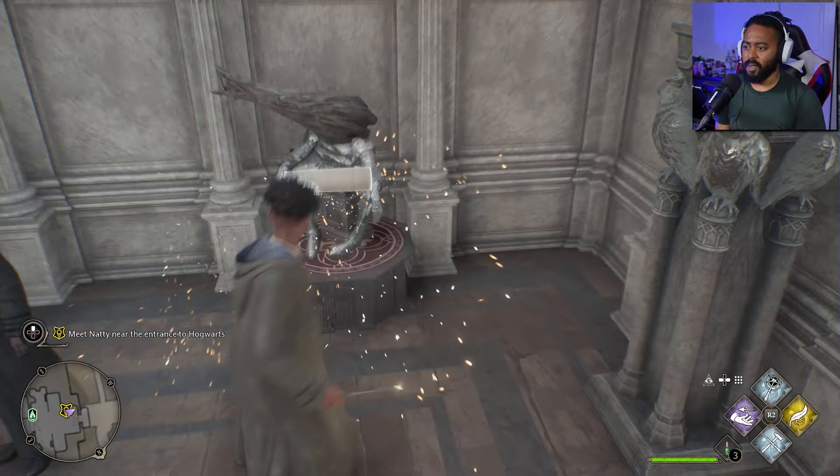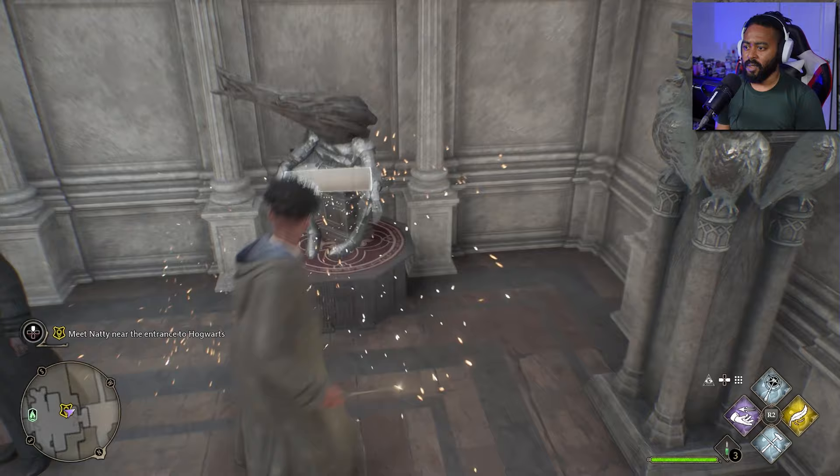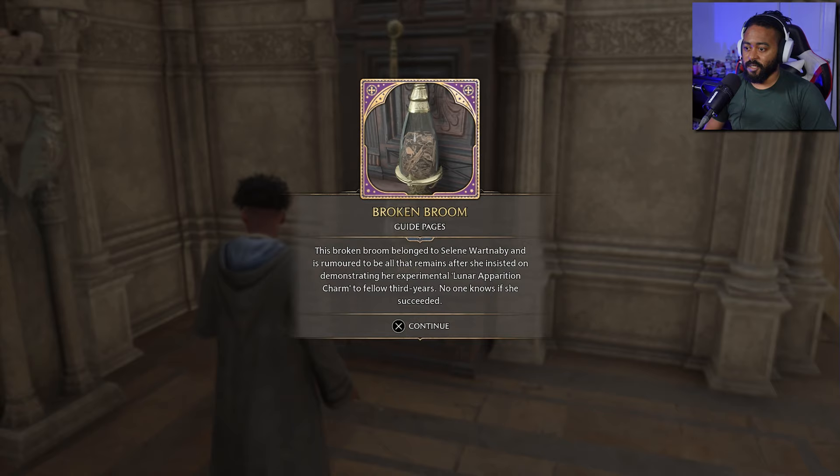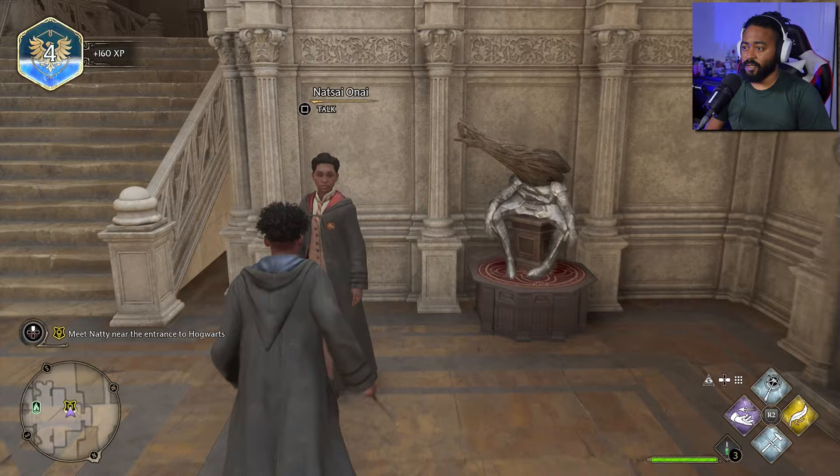Broken broom — this broken broom belonged to Selene Wartnaby and is rumored to be all that remains after she insisted on demonstrating her experimental lunar apparition charm to fellow third years. No one knows if she succeeded. Okay, interesting.